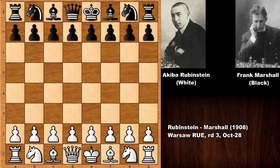Hello everyone and welcome back to another very exciting chess game. I'm going to show you one of the chess games in the match between Akiba Rubinstein and Frank James Marshall. Both players need no introduction, but Rubinstein was one of the greatest, as was Frank James Marshall. He was one of the most dominant chess players in the United States and one of the best in the early 1900s. This chess game was played in Warsaw in 1908.